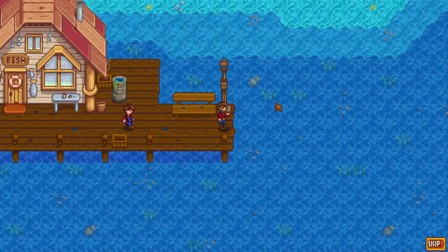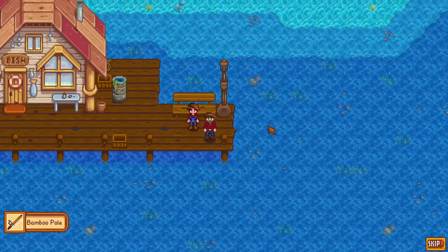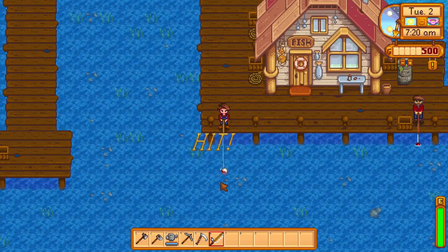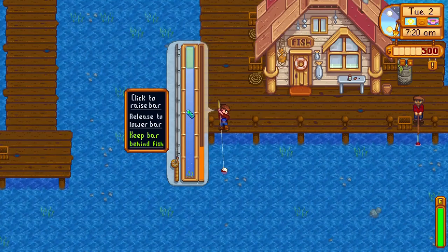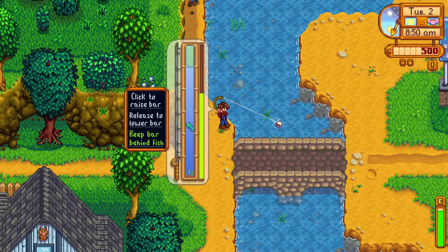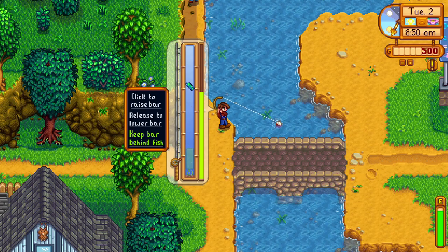There is also a small fishing exploit you get from the moment you receive a fishing pole. After Willy gives you a fishing pole at the start, don't use it instantly. You can abuse it to catch a hard fish more easily. The first catch with the bobber will always succeed no matter what, and if the fish is outside the green rectangle it won't cause it to escape. You can use this to catch a harder fish or even a legendary one.